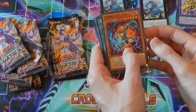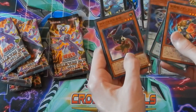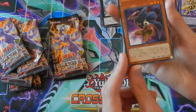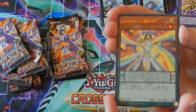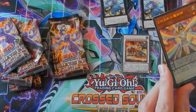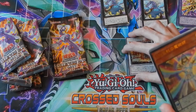Okay, seventh pack. We got one of the new Gladiator Beast monsters — that's awesome. I don't know what that card is. Oh, the Amazonian! Hold up, I need to look at this card first. This is the new Amazonian card — super good. This is a really, really good card.